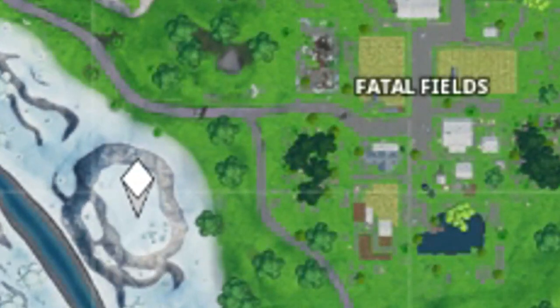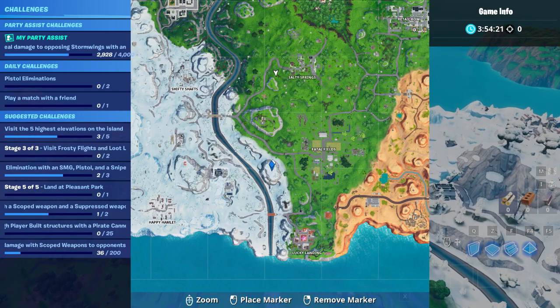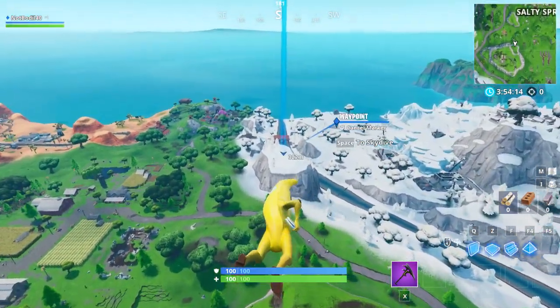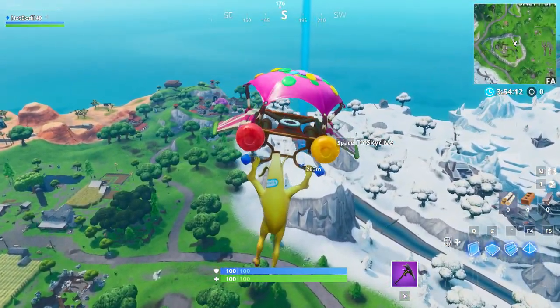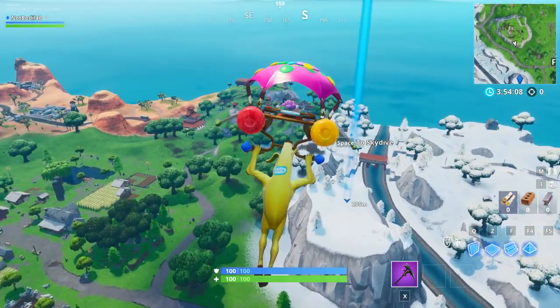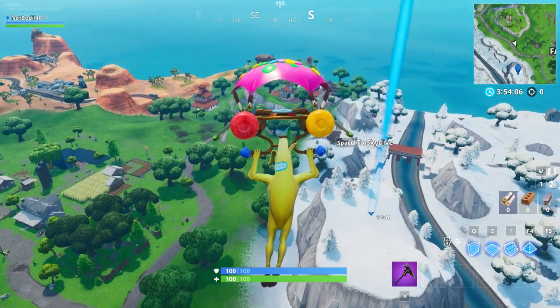The location of the Telephone is on this hill to the west of Fatal Fields. Fortnite keeps using this exact location to add in challenges — we had a candy cane right there in December for the Christmas challenges, and right now they've decided to hide the phone for the Durr Burger challenge right over here.